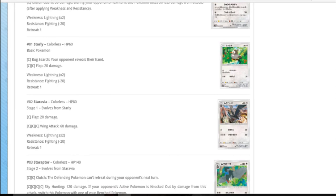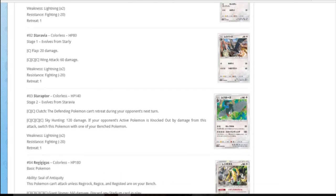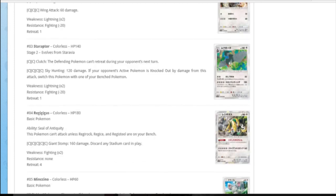Starly reveals their hand for a colourless - that's alright. Then Staravia and Staraptor. Staraptor: DCE, instant can't retreat. Quadruple colourless for 120 - if the active is knocked out by damage from this attack, you may switch Staraptor. So if you kill it you switch to Staraptor - stops you getting KO'd I guess. Only when you kill them though, that's terrible.